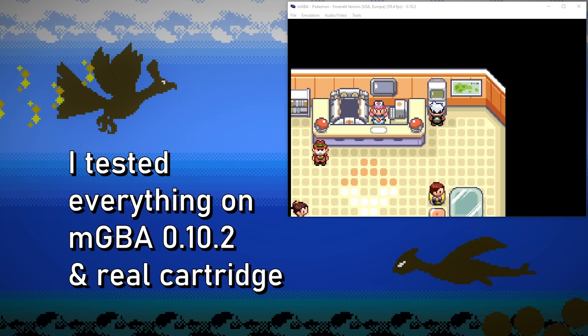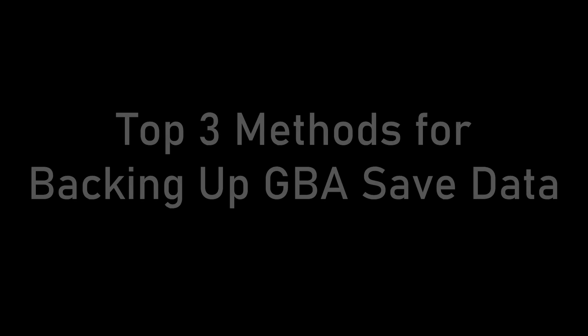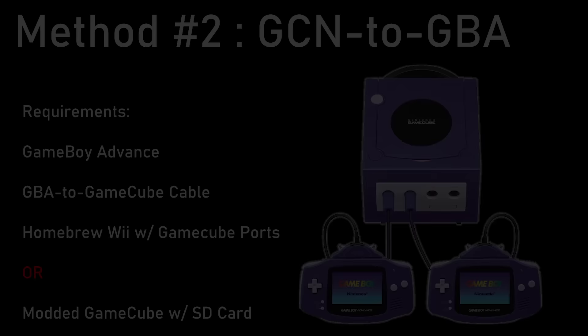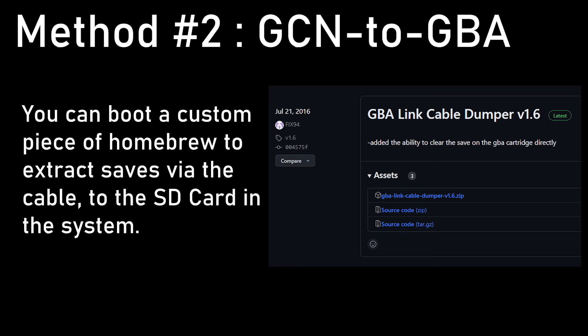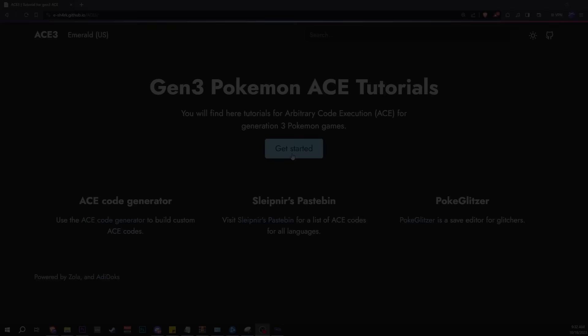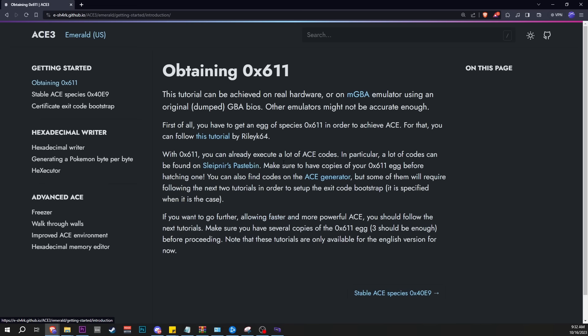I recommend backing up your save data if you have the tools for doing so, or at the very least, trading any precious Pokémon off the save file. There is some risk of getting locked, losing Pokémon, or losing your save. However, as long as you never save before verifying you've followed instructions and executed everything correctly, you should be safe. There are lots of ways to back up your GBA saves to an SD card — I'll put some resources in the description and pinned comment. There are also several great text-based guides and resources out there for this process.